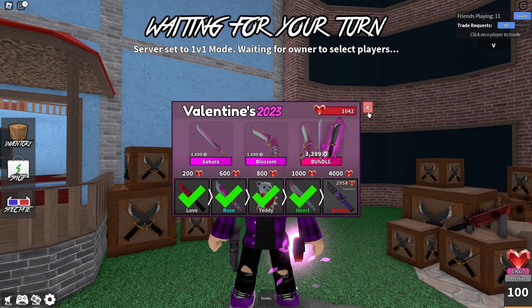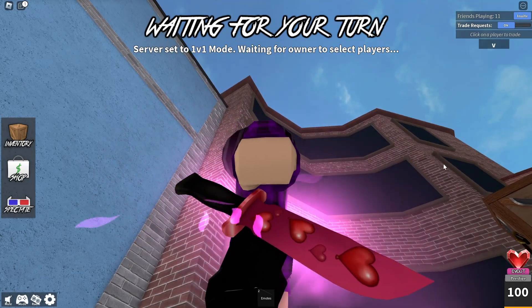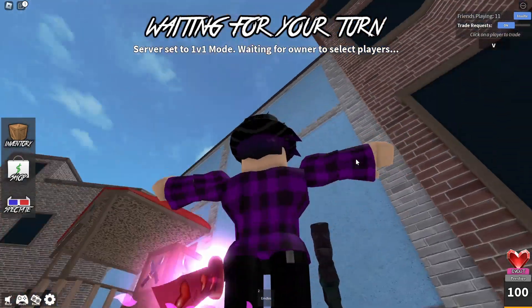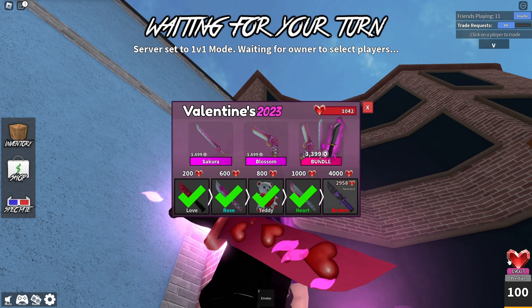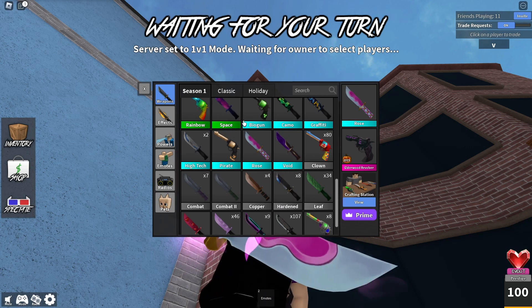Let's see the first one — this is with the Petals effect. As you can see it's pretty basic, it's got the hearts with like a pink, kind of default look to it. Pretty simple, still pretty cool though honestly. Now for the next one, the Rose.